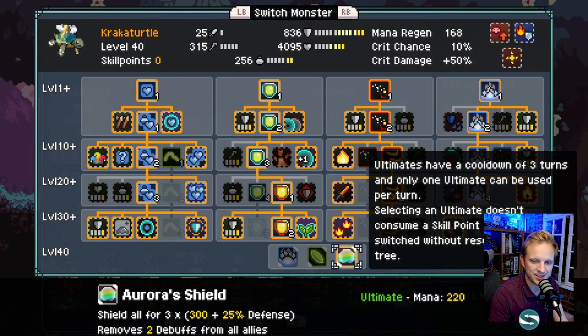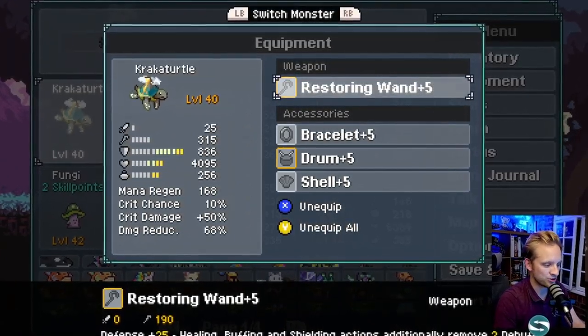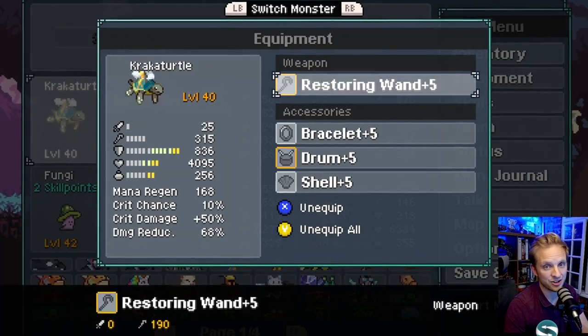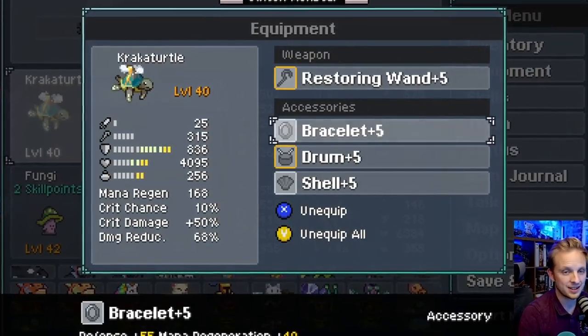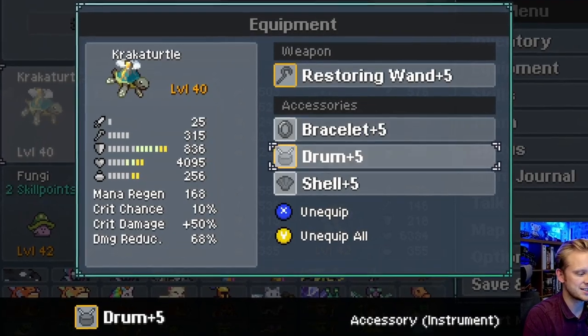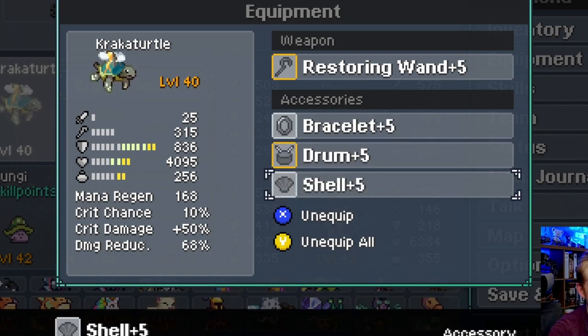As our ultimate, we're taking Aura Shield for extra shields. Equipment-wise, we're going big on defense. Restoring One aids our shielding skills and gives us extra defense in the weapon slot. Brace gives a bit of mana regeneration alongside it. Drum, if you've got it, does exactly the same as Restoring One - gives us additional healing and shielding skills. And Shell is just all-out defense. Next we've got a combo builder and a healer to go with our shielder.